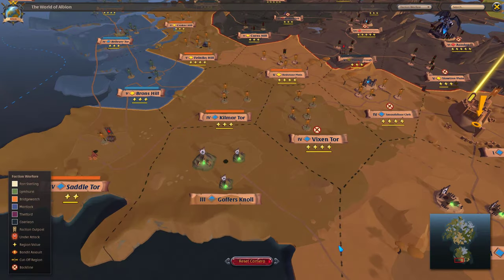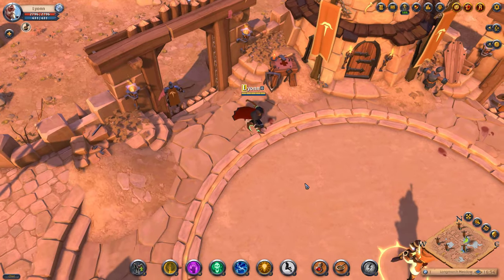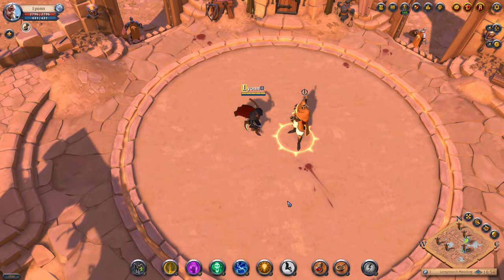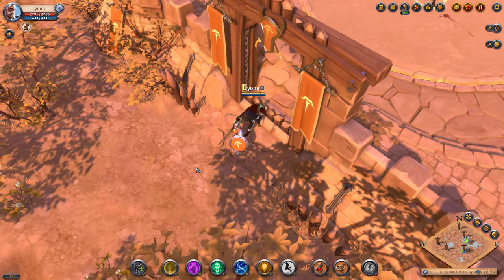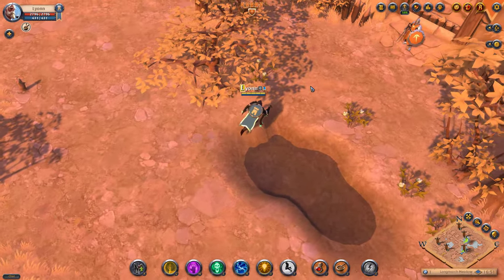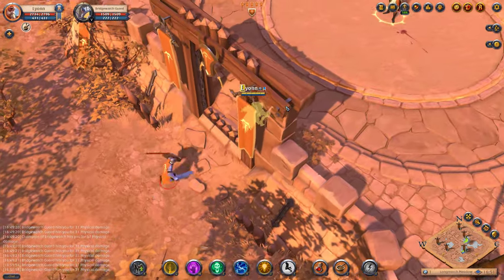Most of the regions in the Royal Continent have at least one faction outpost. On the world map you can easily see how many outposts there are in any given region. These outposts are fortifications protected by seven faction guards and a boss. Players who are not flagged for a faction can approach an outpost unhindered, but if someone who is flagged for an opposing faction gets close, the guards will attack the player to defend the outpost.